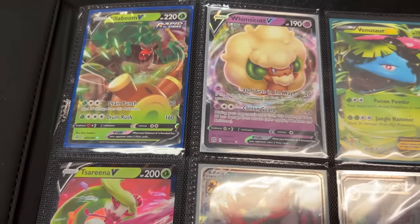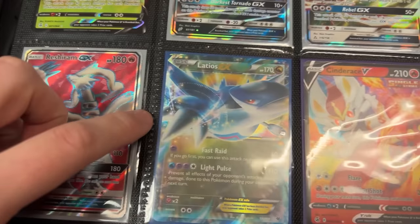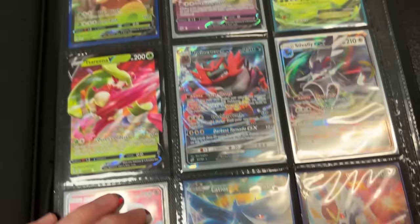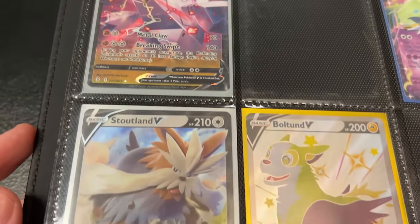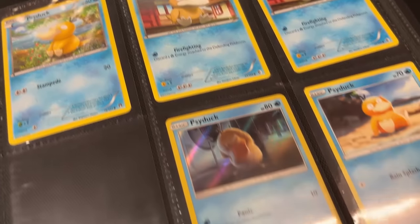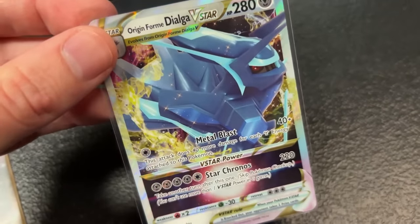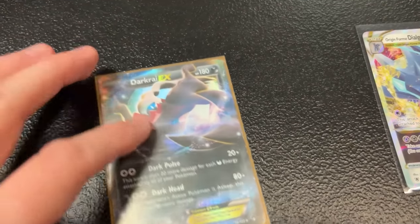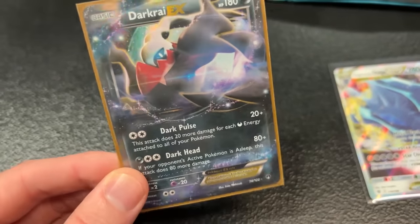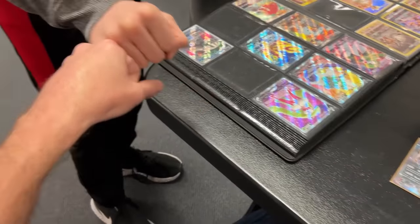Let's go to this next binder. Starting off with Ultra Rare goodness: Reshiram GX Full Art, Latios EX, Cinderace V. Going into the next page — Machamp Break, Duraludon V, Stoutland. And then my favorite page right here: all of the Psyducks! They should always be grouped together, just like that. He was interested in the Origin Form Dialga V-Star. And the Darkrai EX caught my attention. Darkrai EX for the Dialga V-Star — it's a deal!